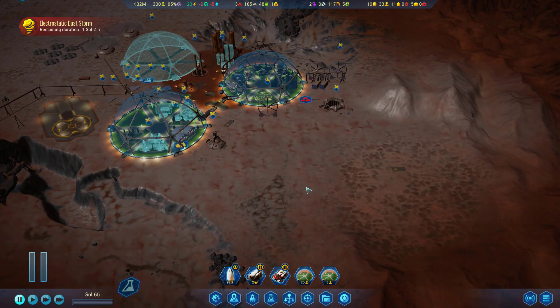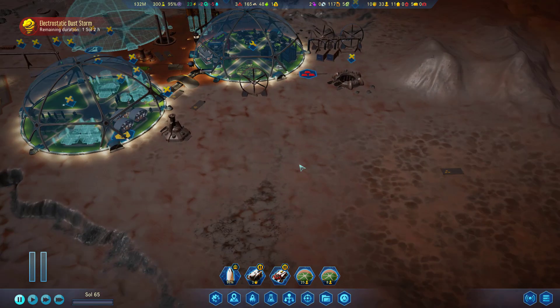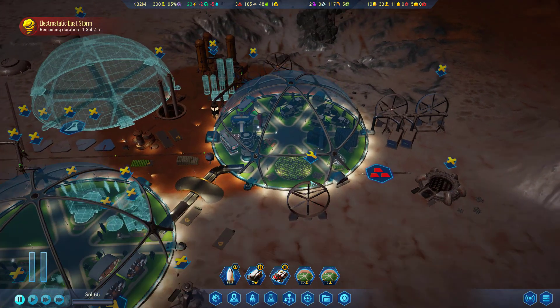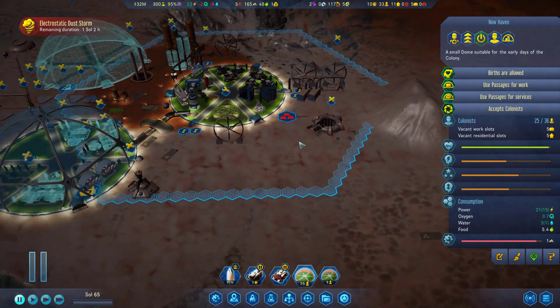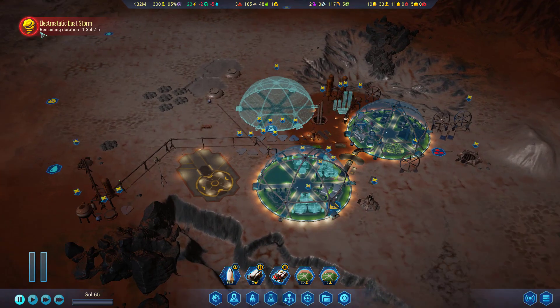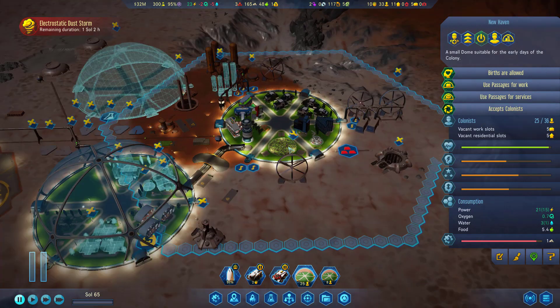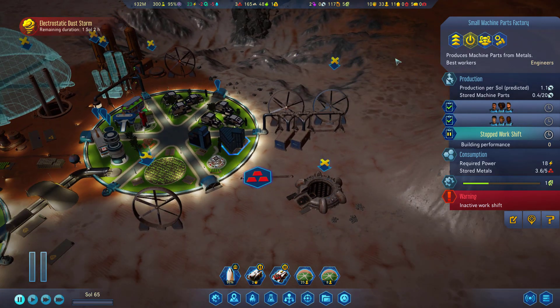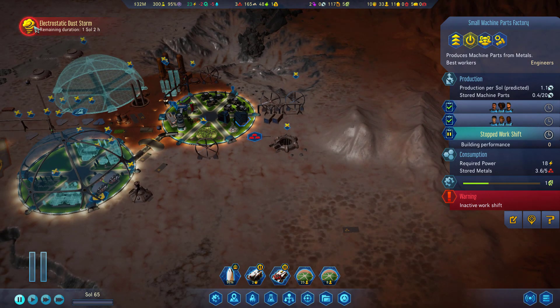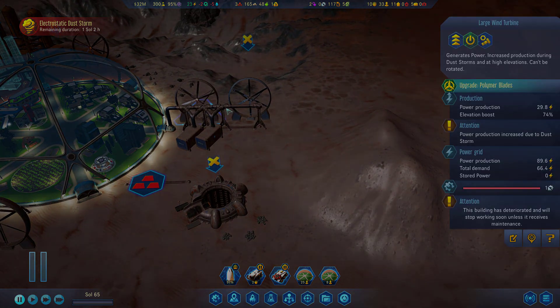Welcome back everyone, DregHawkins here again for some more Surviving Mars. This is our 1075% difficulty and no rivals run — we may not be alive by next episode. We've got a catastrophe going on: a machine parts shortage. Our machine parts factory is producing at a fairly decent rate, 1.1 per sol, not epic, but we only use maintenance of 0.3. That doesn't count when we have an electrostatic dust storm kicking the crap out of us.